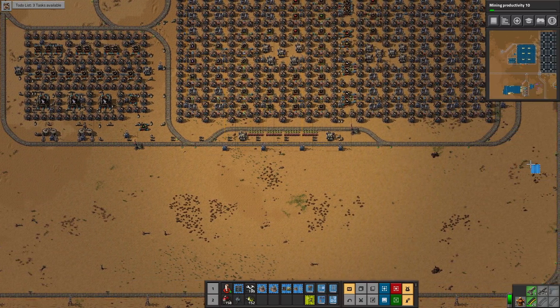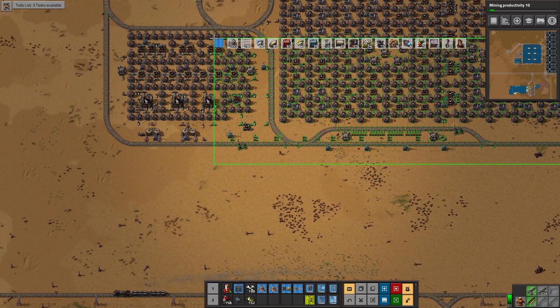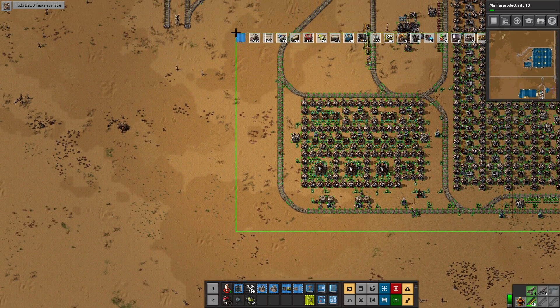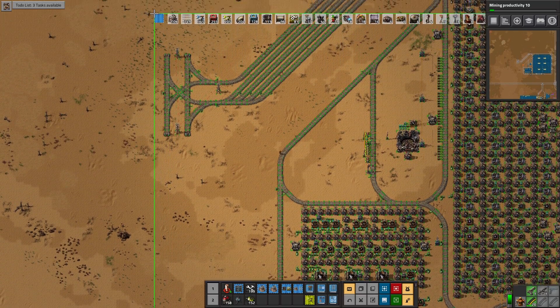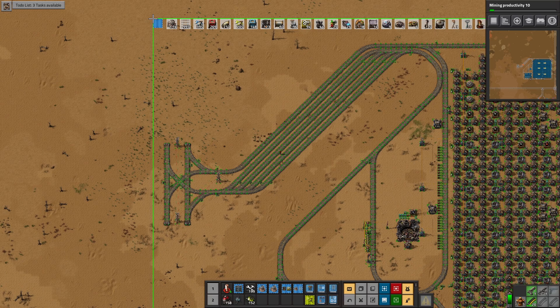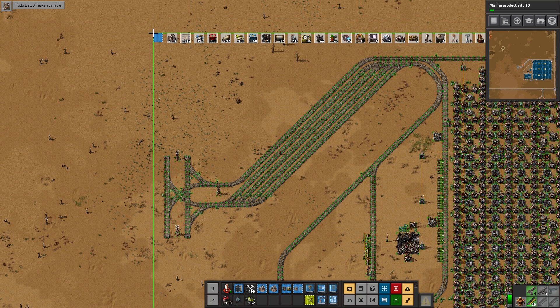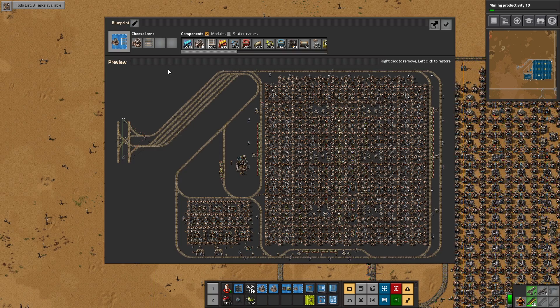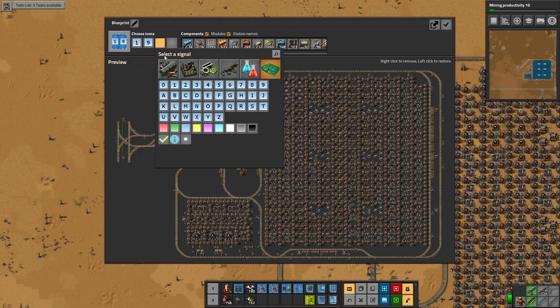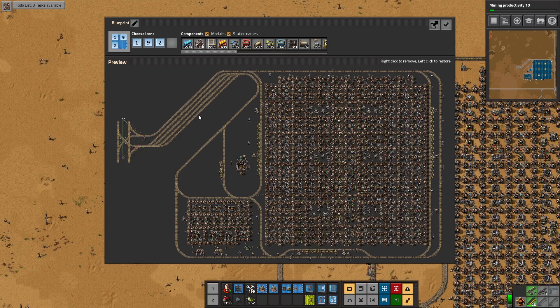I want to take a blueprint of this facility now because I want to do a little bit of measuring and see exactly where it is that I would like this facility to go in the base. In between episodes I did a little bit of work. I wasn't feeling too great this weekend and didn't get a lot of recording done, but I still wanted to play. So I did. We have the station names, we have the modules — that is our facility.